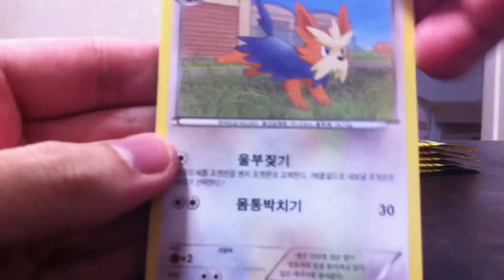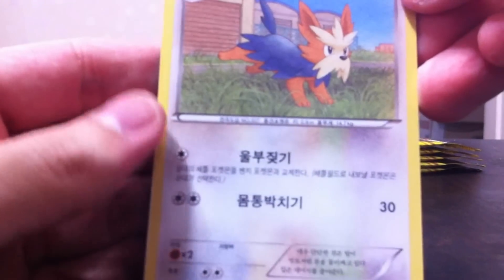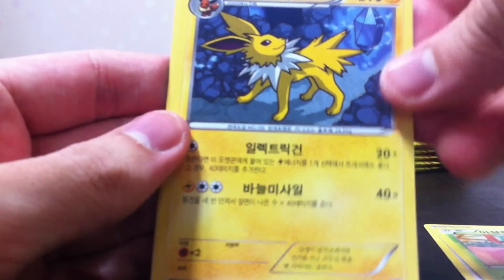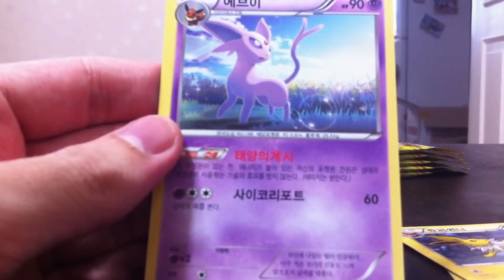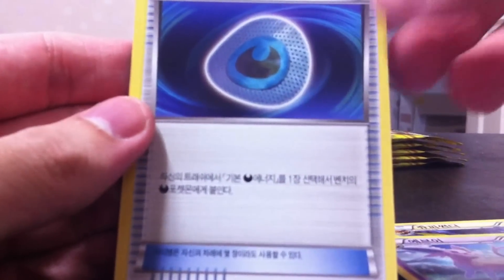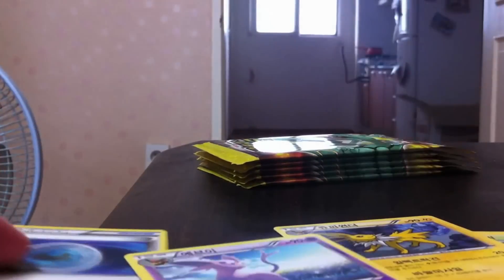Here we go, last Dark Rush pack. So we have Lillipup, Hydreigon, Bulbasaur, Jolteon, Espeon — which is nice, it's only an uncommon in this set — and a Dark Patch. No rares in that pack, really. Didn't get any rares — you're not even guaranteed a rare — but that's okay. Like I said, they were 50 cents.